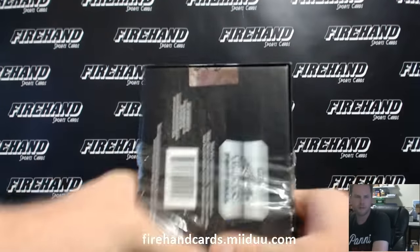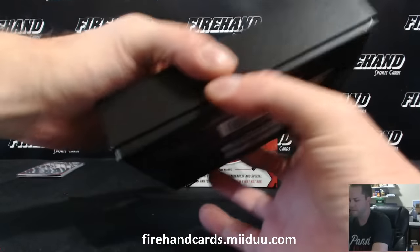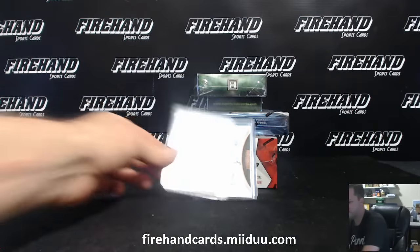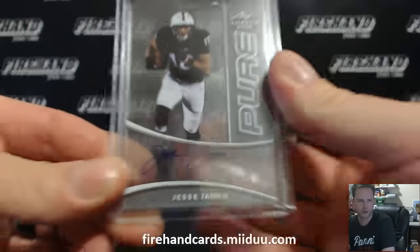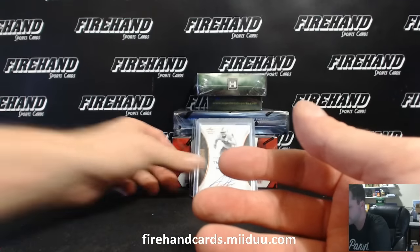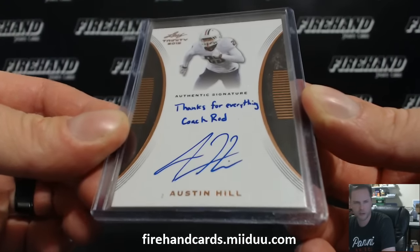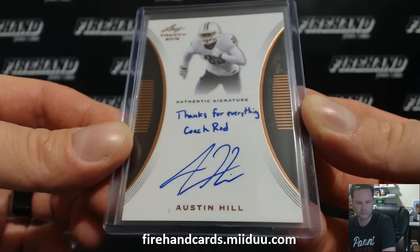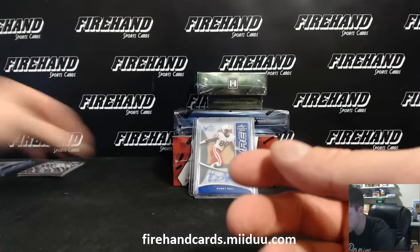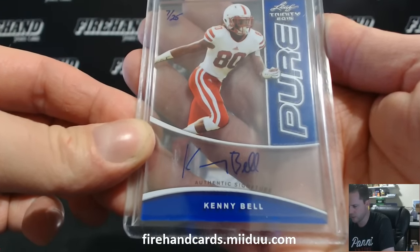Leaf Trinity — this is a little high from our giveaway. First up for the Steelers, Jesse James Pure Acrylic Auto. Johnny Scotchy Black and Red with Steelers. We got Austin Hill — yeah, we pulled him twice the other day. Didn't we get him to the Raiders? Put two in one pack the other day. Austin Hill, Raiders, is D&H Martin. Kenny Bell for the Bucks, number 7 out of 25, Blue Pure, going to BeKind23 with the Bucks.